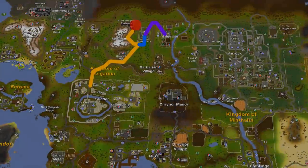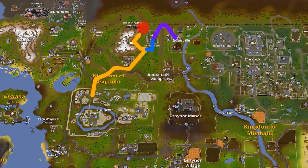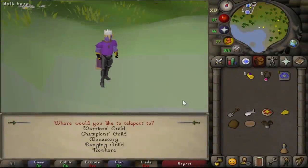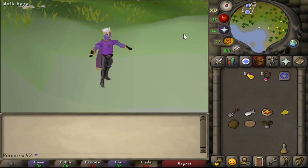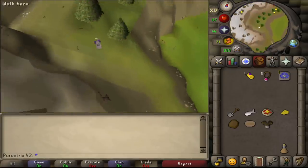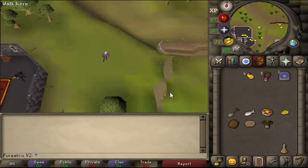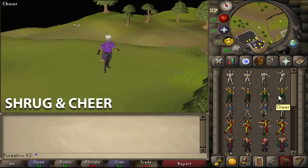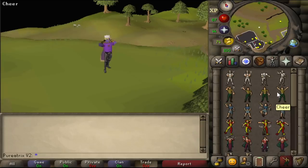From here make your way further south all the way to where the water begins and where Skippy roams. You can also take a fairy ring which might be slightly faster but it's a very close walk. Here you'll need to dig one tile away from the water and from this you'll get the Ornett gloves and boots.